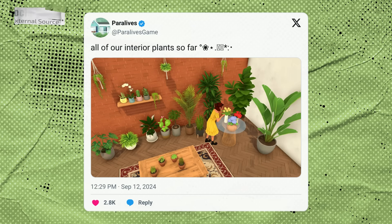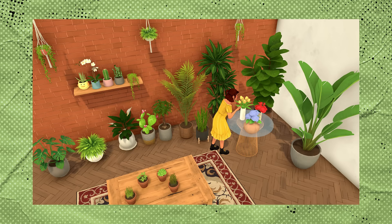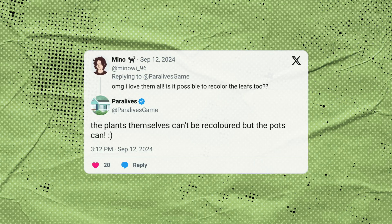Last month in September, the Paralives team shared looks at some of the interior plants coming with the game. I'm assuming these are going to be coming with the base game. Every time we take a look at this game, it gets better and better. The lighting in this screenshot looks really, really good — so bright, so vibrant. There's a lot of contrast with the colors, and you can really see that with these very deep greens on some of these indoor plants. The selection is going to be pretty expansive. We're going to have hanging plants, smaller potted plants for tables, and even larger plants for the floor. The plants themselves cannot be recolored, but the pots that they're contained in can.